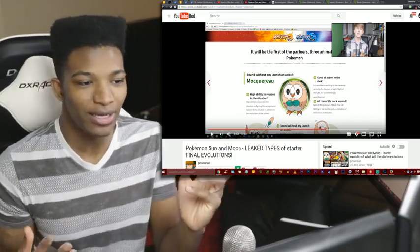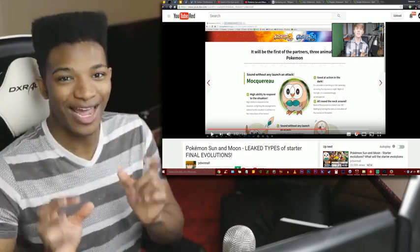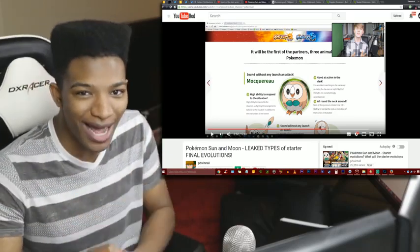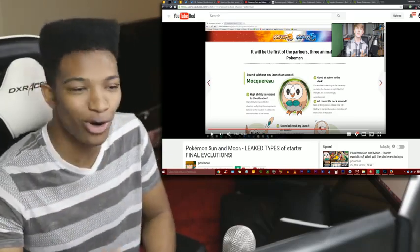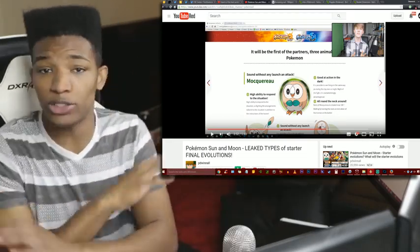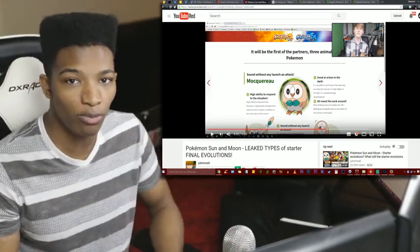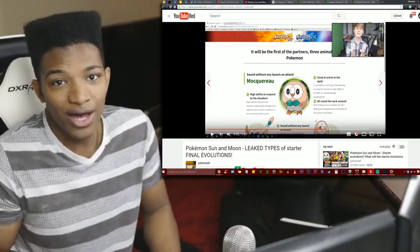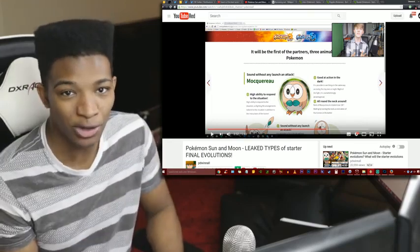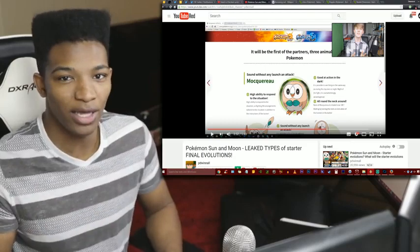This was done by P.Winall. He did an amazing video detailing why the information of these starters' typings has been leaked, and it all involves the inspect element on the official Pokemon Sun and Moon page for the starters on the Japanese side. It's pretty crazy that the Pokemon Company left elements hinting towards what the typing of the later evolutions of the starters would be in the actual page itself.